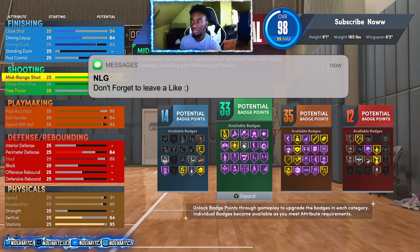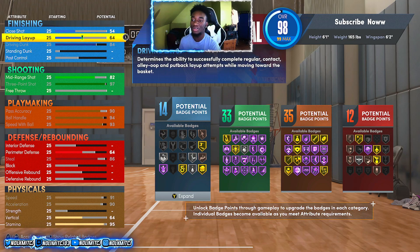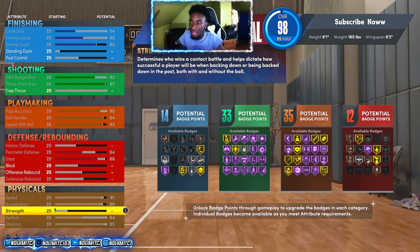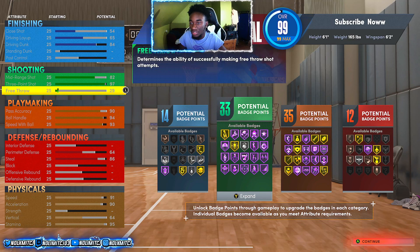With Gym Rat badge equipped, all you have to do is put the rest on something else - like free throw. I want to keep the three point playmaker name, so putting it on mid-range might change that. You can upgrade driving layup to get Pro Touch Silver and Acrobat Bronze. Put the remaining points on free throw since you don't need strength. At 99 overall, that's the build - 14 finishing, 33 shooting, 35 playmaking, and 12 defense for 94 total badges.